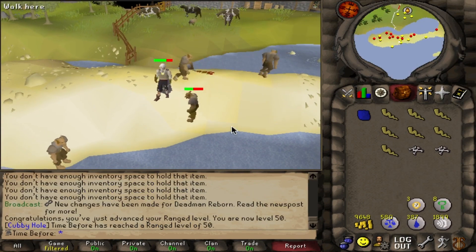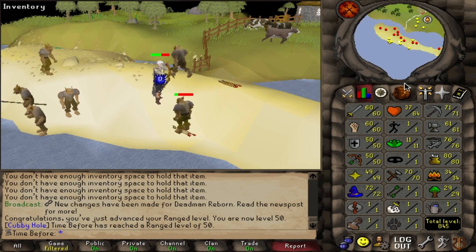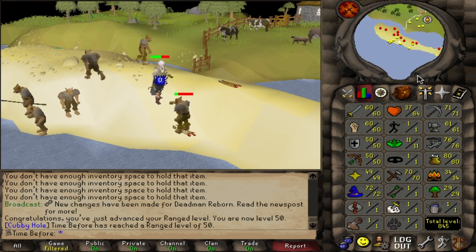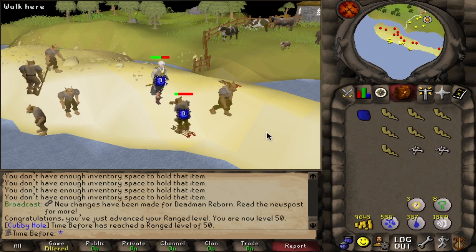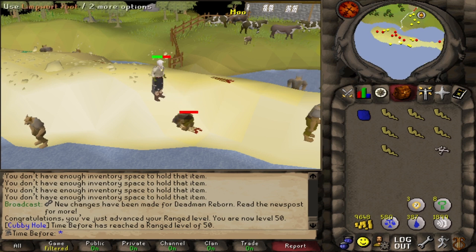There's 50 ranged — right when a plane goes overhead. Thankfully this was actually really fast because the levels were so low; I didn't actually have that much experience to get. I think it was only a couple hundred hobgoblin kills to go from 40 to 50. Not that bad.